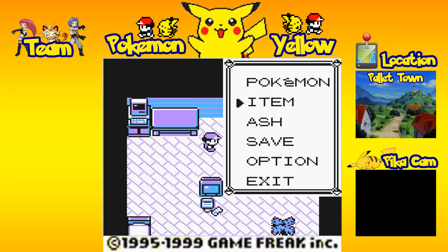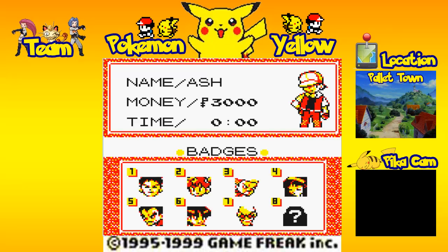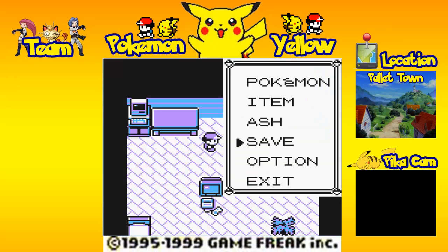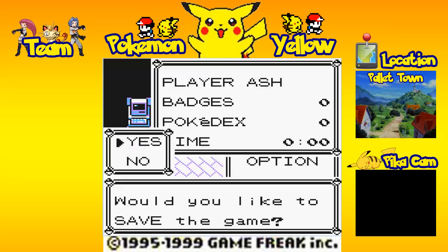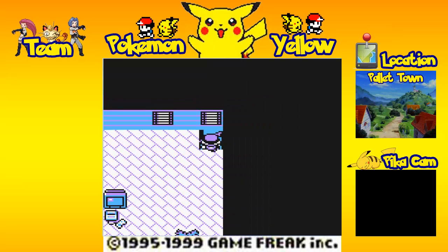Right here we have a potion that's going to come in very handy later. We've got our Ash profile here — it'll show us how many badges we have, the amount of money that we have, and the time that we've played. It shows also our name at the top. We've got save — I'm not going to be using this option too much because I have save states. And we've got options, as I said before. We can't use the Pokemon menu because we don't have any Pokemon right now, so let's head on downstairs.